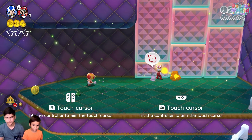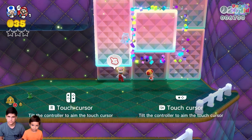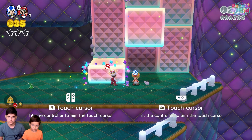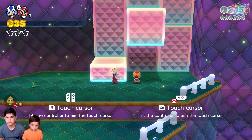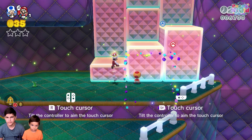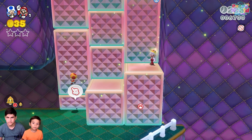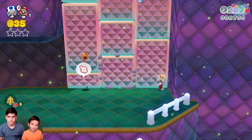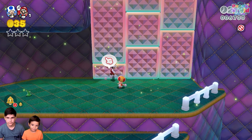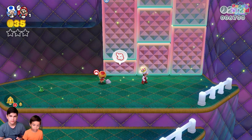This is really cool. Let's get the coins, I'll get the other ones. Oh, we have to make a staircase using this mechanic. I shouldn't have the cat power for this. Watch this, I'll do it. And I'll go.